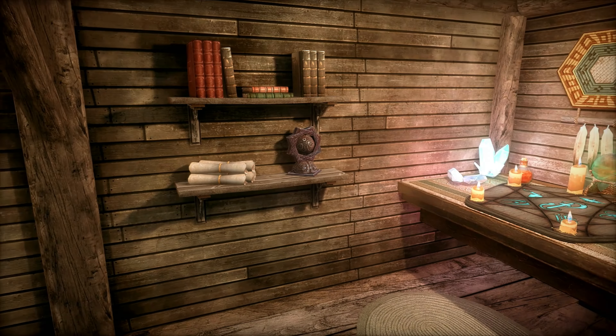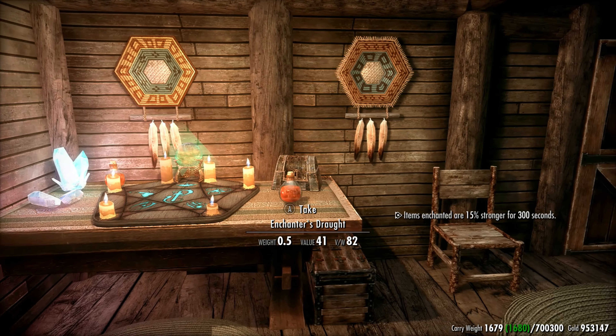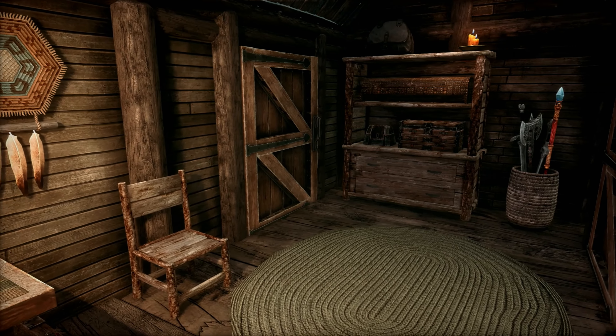The wall to the right has a map of Skyrim, named storage for books and scrolls, as well as a shrine of Arkay. The back wall has an enchanting table and two additional storage containers.